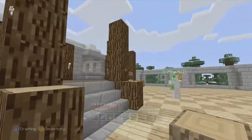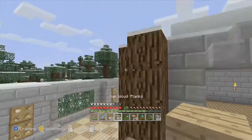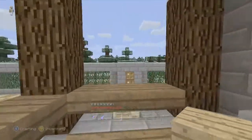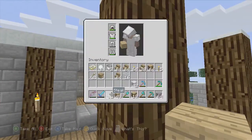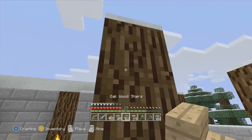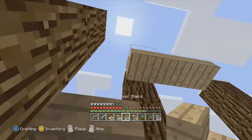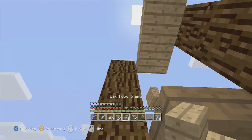I actually want to save a little bit of my oak planks because we need a little roof over our little patio here. There was a little bit of lag going on. We will start the roof like so. Of course, once again I can't get these stairs to go the way I want — I knew that was going to happen when I was looking at it.